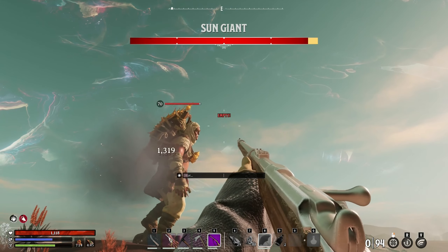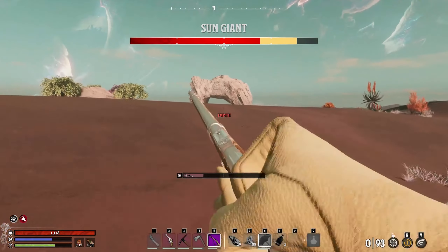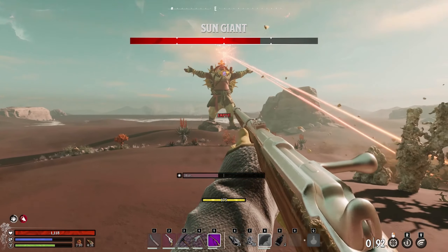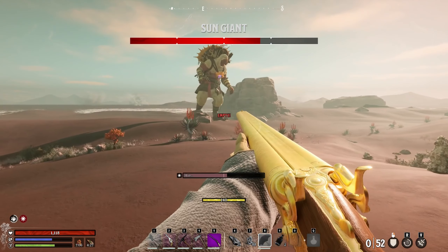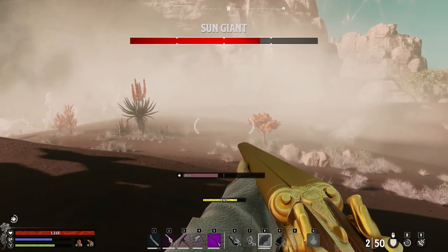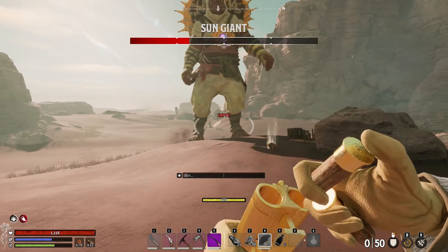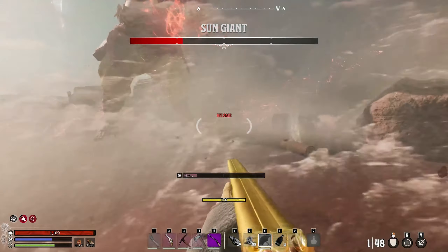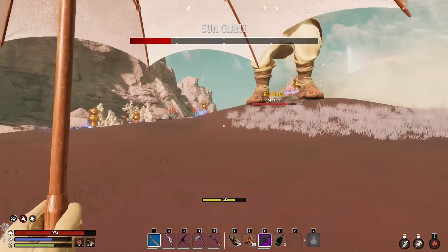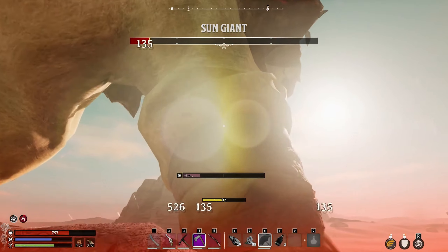So his weak point is on his gem, I'm pretty sure. Yeah, there you go — weak point's on his gem. Let's do a little bit more damage. Come on, stay still please. I'm gonna have to go shiv him. Take that!